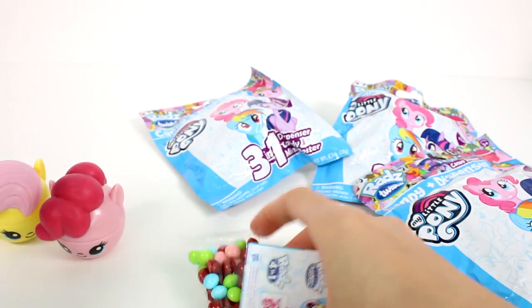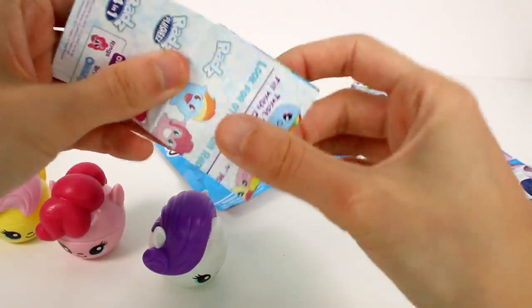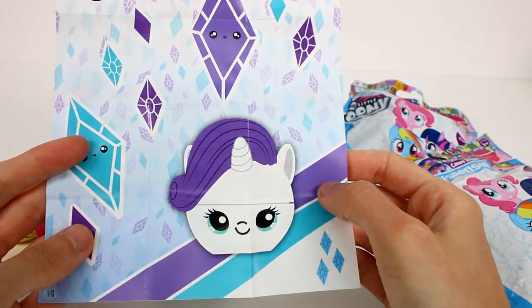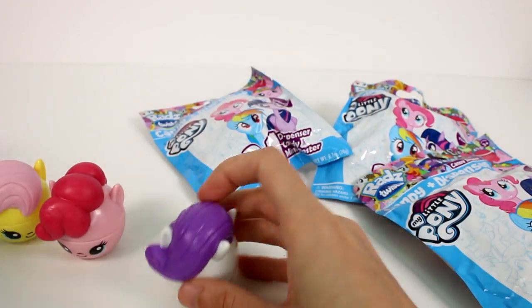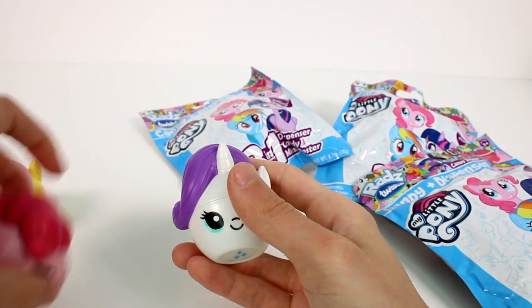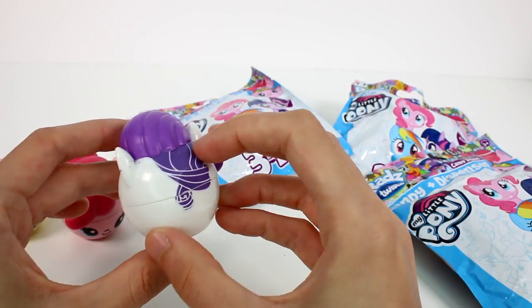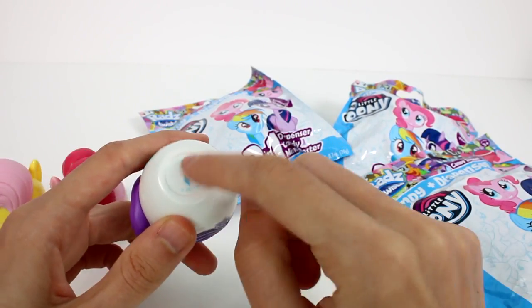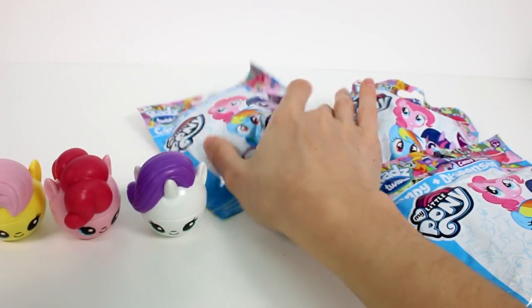Let's see who's in this one. There's our candy! Let's look at the poster here — it's the Rarity poster! She has little diamonds, little gems — very pretty. And here she is, she has her hair going over her unicorn horn, looking very beautiful with her little cutie mark there at the bottom.